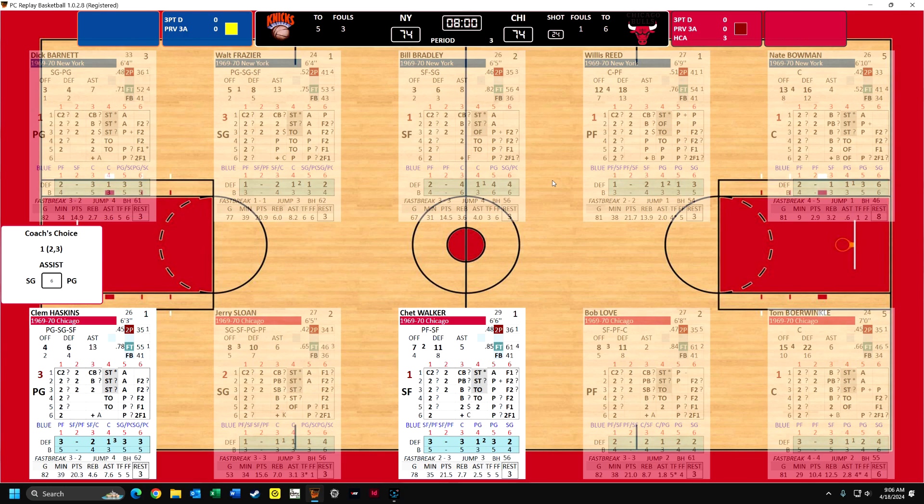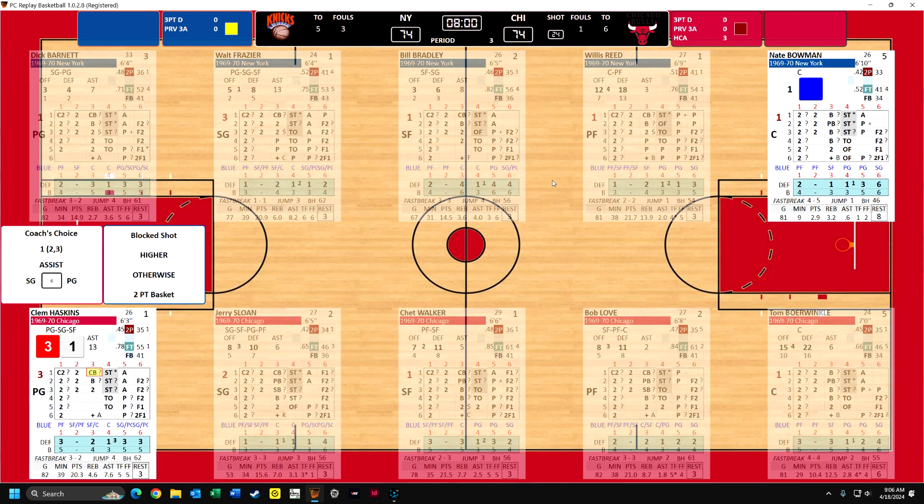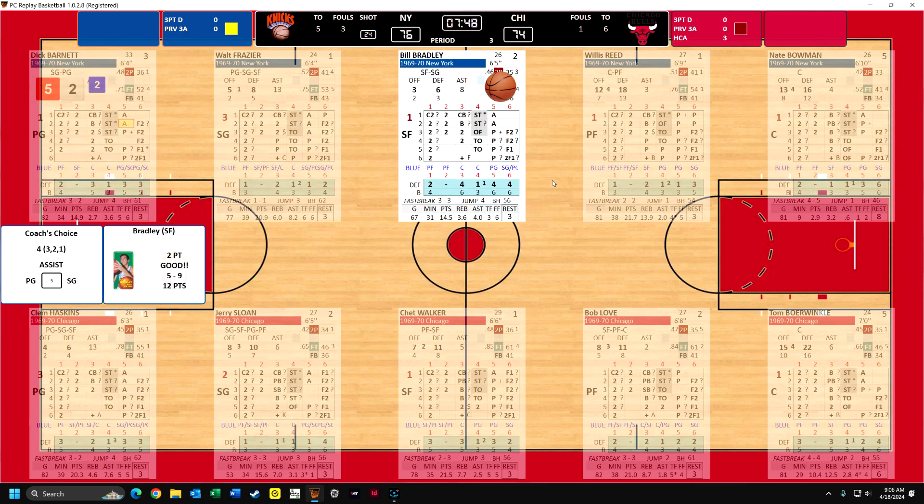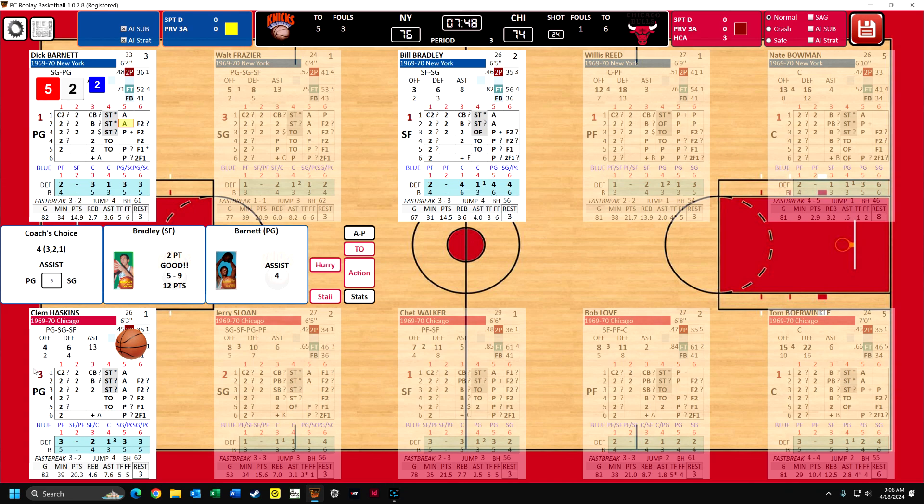This time we'll go to Clem Haskins just for the heck of it. But he goes against Nate Bowman, who has the three column, which indicates how well the defender can block shots - and he can really block shots. He does block - a third block of the game. Barnett gets the rebound, and the Knicks can go ahead. And that A means it is an assist. The assist goes to the point guard, and there is some kind of a system to determine who gets the basket when there's an assist.